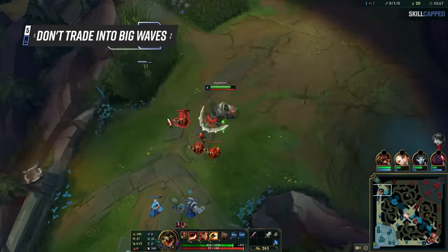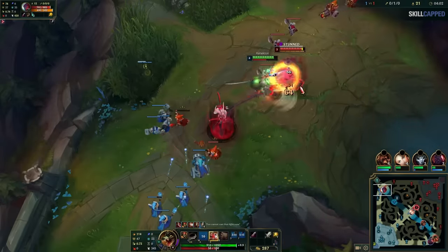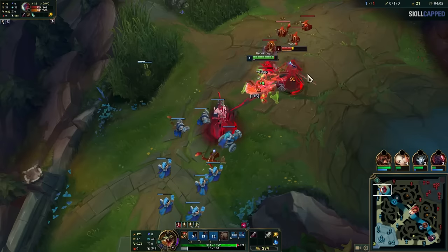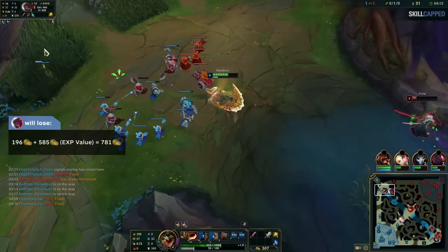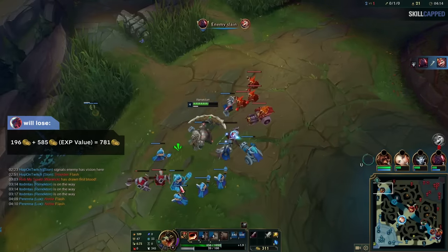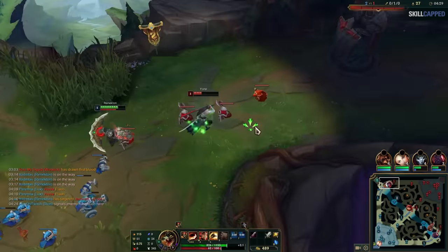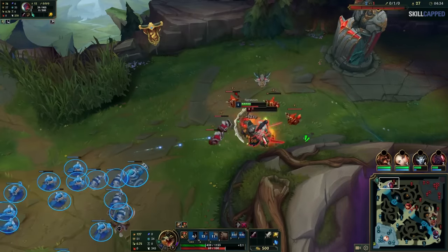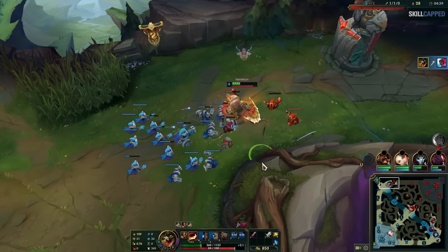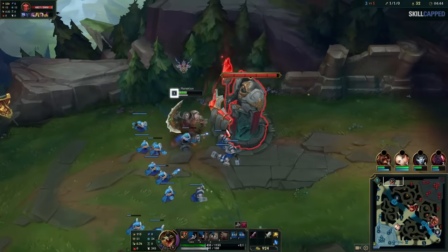The next mistake players make when it comes to trading around minions is that they take trades when the enemy is building up a big wave that's pushing towards them. There are several reasons why this is so bad. First, if you lose the trade, you can't really recall, as the enemy will just push the wave into the tower and you lose all those minions to the turret. At the same time, if you lose the trade, you can't stay in lane after, as they're just going to look to turret dive you — since even if they trade 1 for 1, it's going to be winning for them due to the fact that you'll lose the massive wave after you die. Obviously, we're not saying just because an enemy has a big wave it means you can't trade with them. However, between levels 1 to 6, it's nearly always a bad idea.